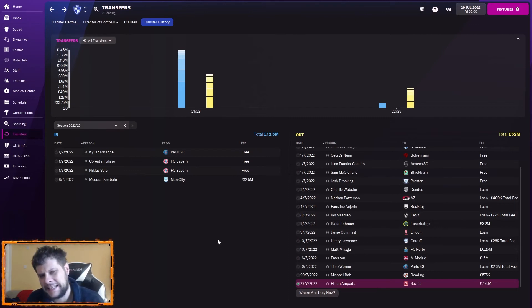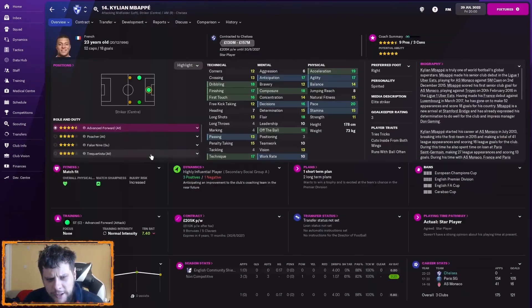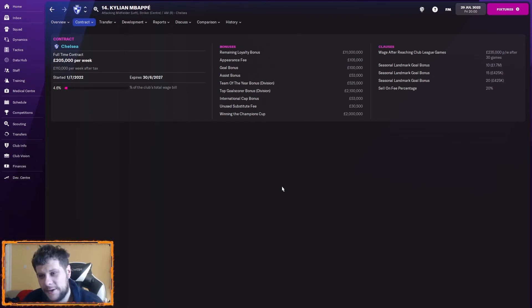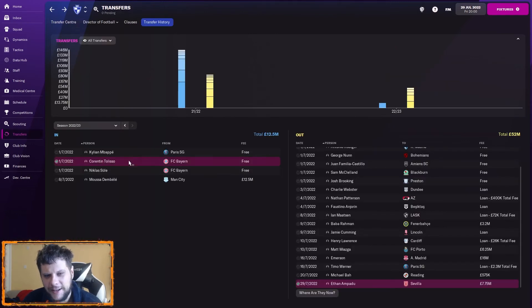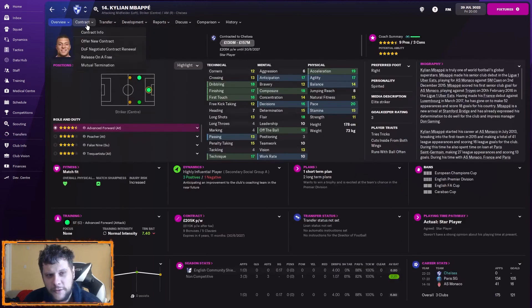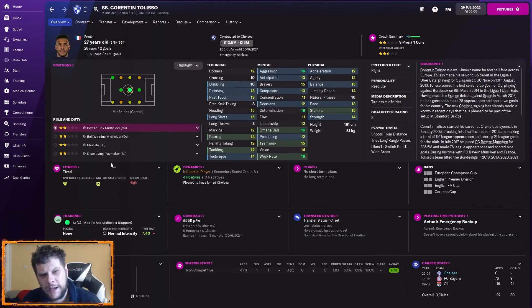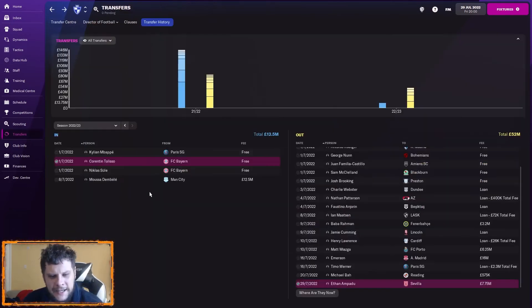That brings us to the ins. We've already seen Timore. We've got Kylian Mbappe on a free — I mentioned him previously. His contract is absolute horse nonsense, but you don't turn Kylian Mbappe down on a free even with a horse nonsense contract. We can always renew it and get slightly less horse nonsense. He's on a fairly low wage of £250,000 a week for what you'd expect to pay, and he's an absolutely top quality player. We've also got Tolisso in on a free as a backup midfielder — I actually prefer Billy Gilmore now that I've got them both, which might sound a bit crazy, but Tolisso will come in and do a decent job as backup.